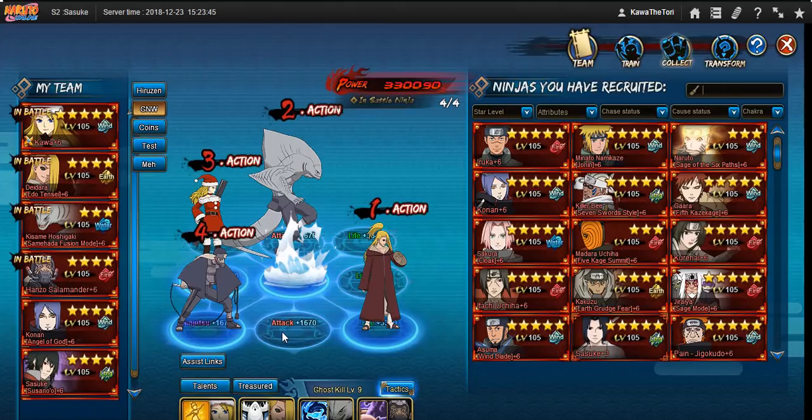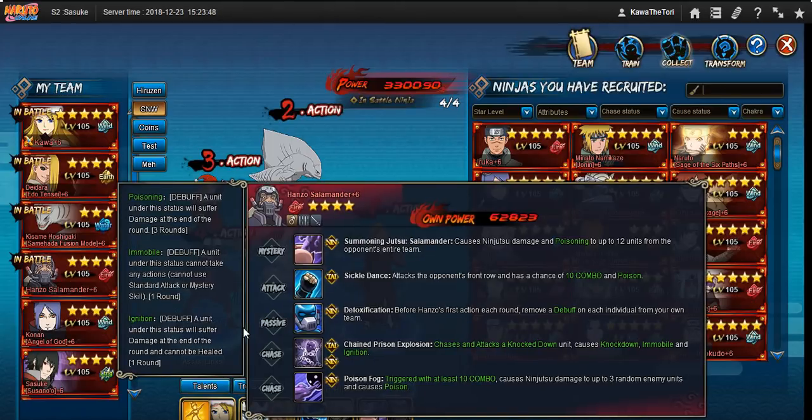Other than healing, we have debuff removal. Debuff removal — such as Hanzo — is very important because he removes debuffs from your whole side. It's something you could consider for your flex slot. If you're not bringing a healer, you should at least bring a Hanzo or something similar to help out your allies, assuming your team is affected by debuffs. None of these are absolutely necessary, but these are things you should consider when making a team. Make sure you communicate with your allies so you don't overlap or miss anything.